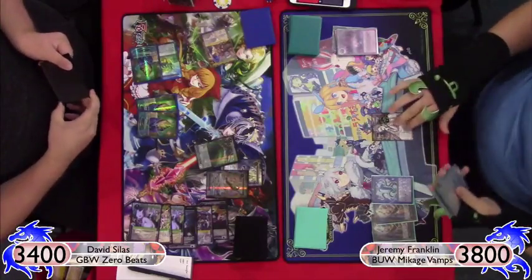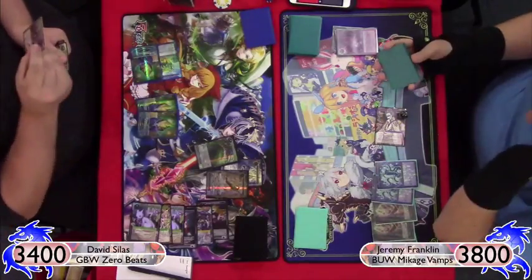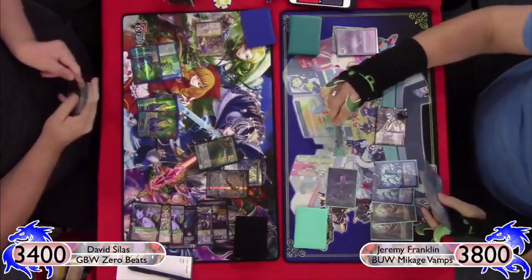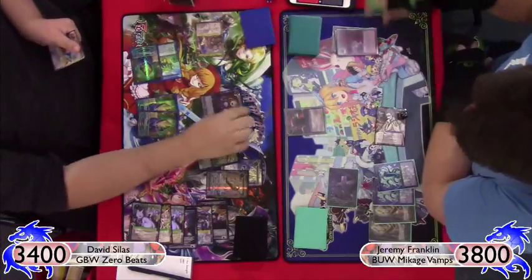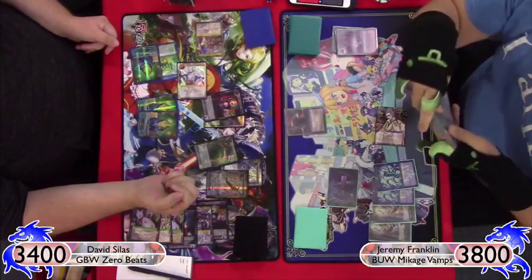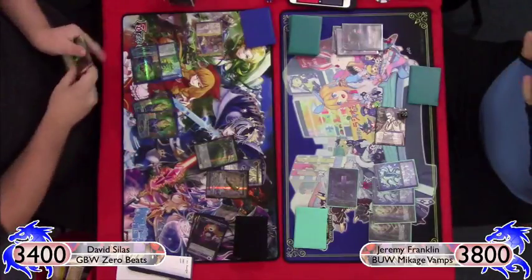I finally see that second water source, which is great. I play Nameless Mist to see if I can rip something out of his hand — I see Scorn and a Glorious. I hit the Scorn because I want to keep my creatures in hand. I'm not too worried about the other card.